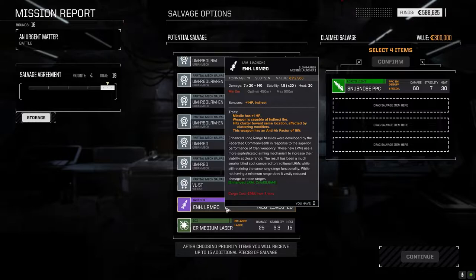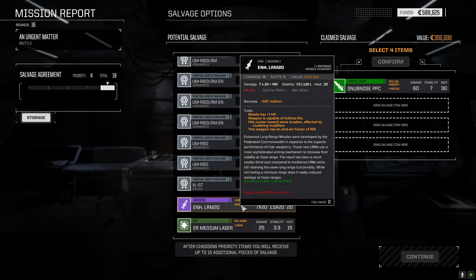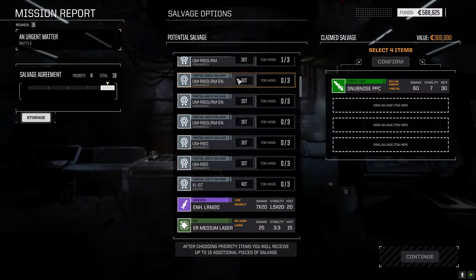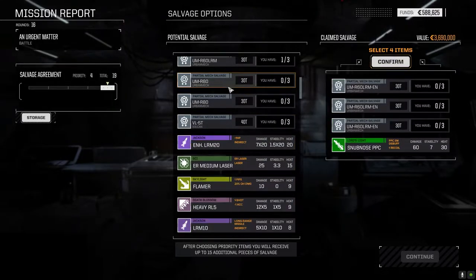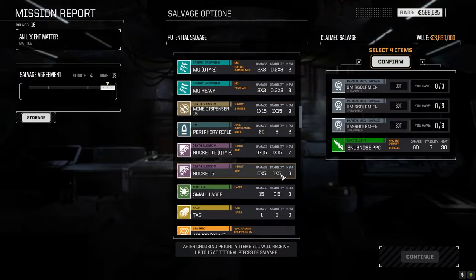You'd need at least two tons of ammo each — so you're looking at like 30 tons of weapons if you want a half-decent direct fire platform at range. But the heat's not bad, the heat's pretty good. How much is it worth? Not a lot. Let's grab that for salvage.